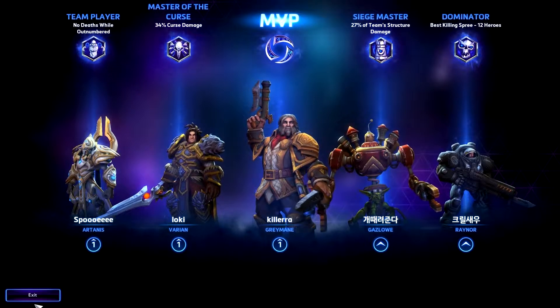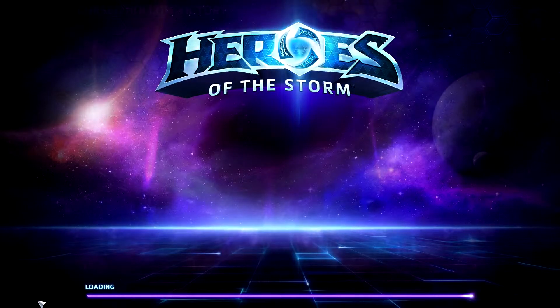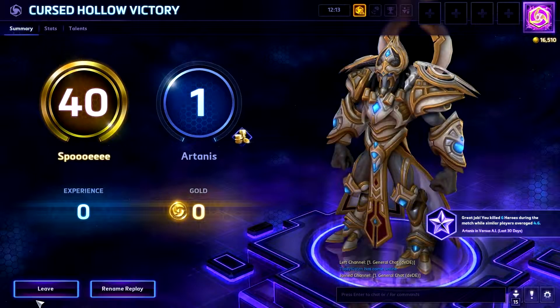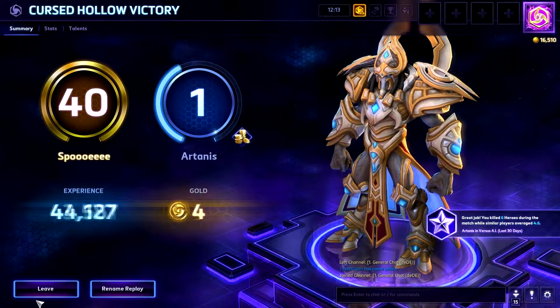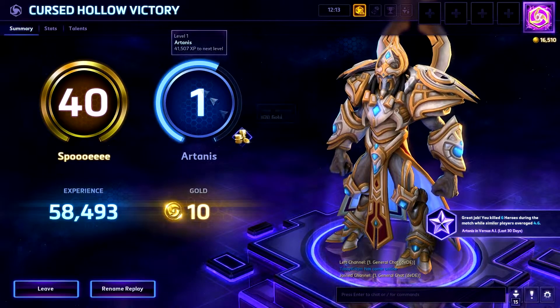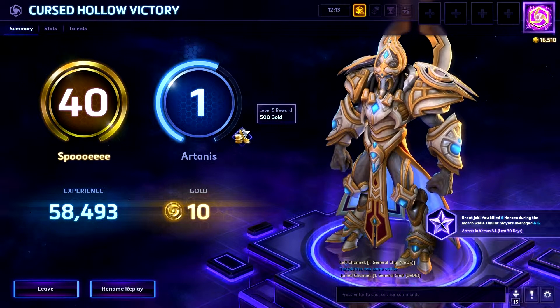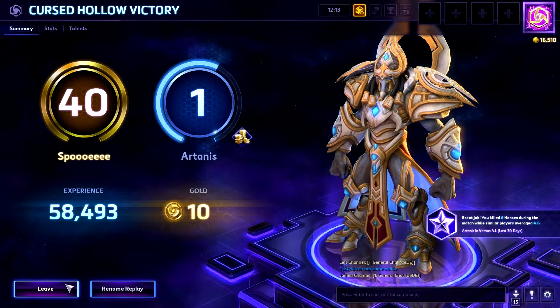Killing streaks are shared — basically if you help out, even if you get the assist it counts as a double kill or triple kill to you. It's not like League of Legends where it only counts for you. Also, if you try and get on their platform it bounces you back away from the platform. 23% of the hero damage done — there's me! No deaths whilst outnumbered. I'm gonna get my Artanis.